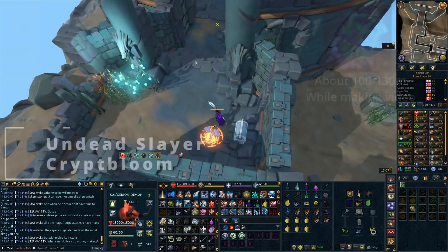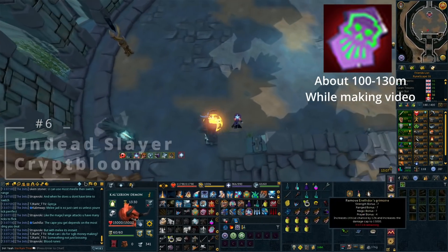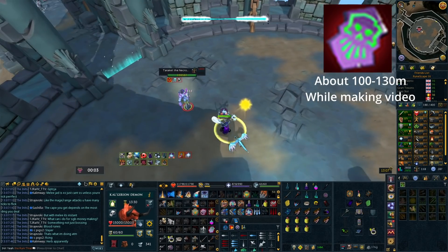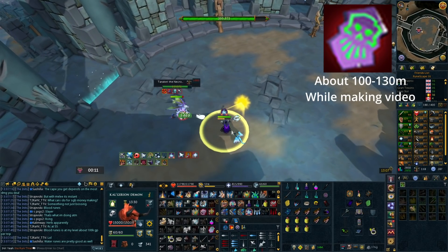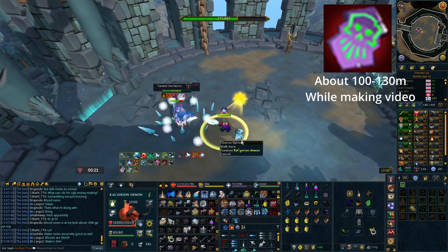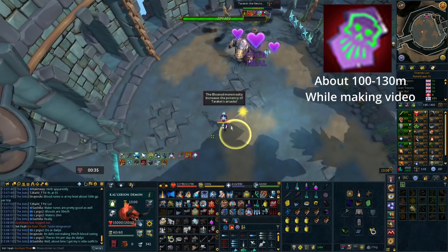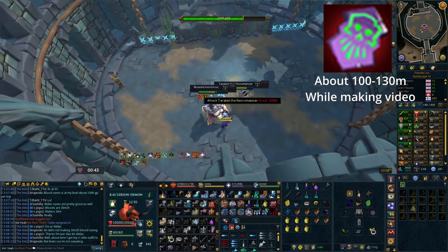For this next tip, make sure you're aware that you can use the Undead Slayer codex here — it increases the damage you deal against Taraket and both bloats. You can save the cooldown for the corpse carrier if that's what you struggle with most, or use it to DPS through Taraket and get through the fight quicker. It helps a lot, and if you have one it's 100% worth using. If you don't, they're around 100 million give or take 20-30 million depending on the market, but it definitely makes this boss fight a lot easier.